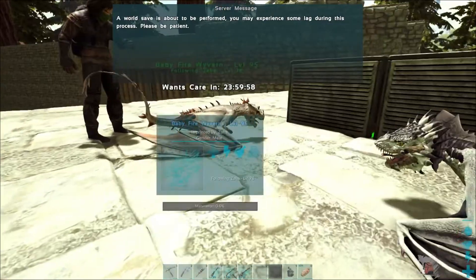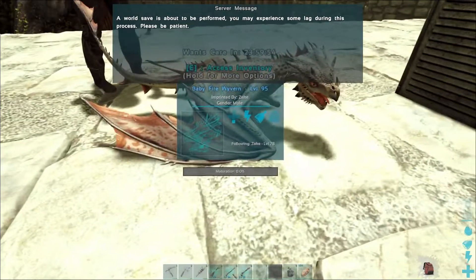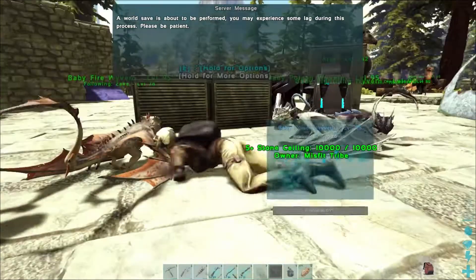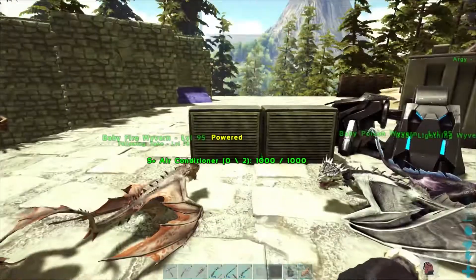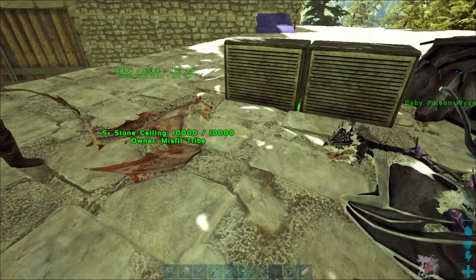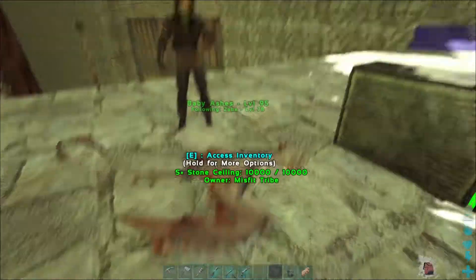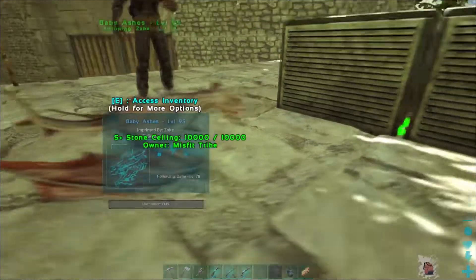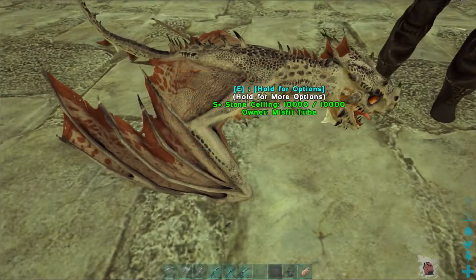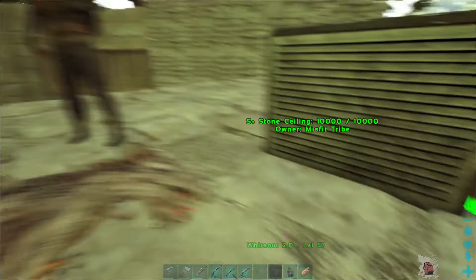Look at that baby dragon! Look at those eyes! What should I name them? I'm not sure — I haven't named mine yet either. Baby Ashes — I love it! That's a nice name. The dragon's color kind of looks like the color of ash, that's kind of why I went for it — like he dove into a thing of ash.